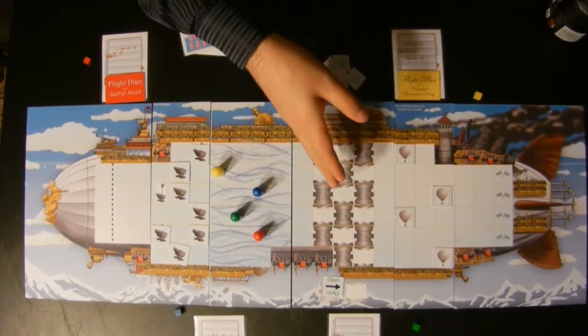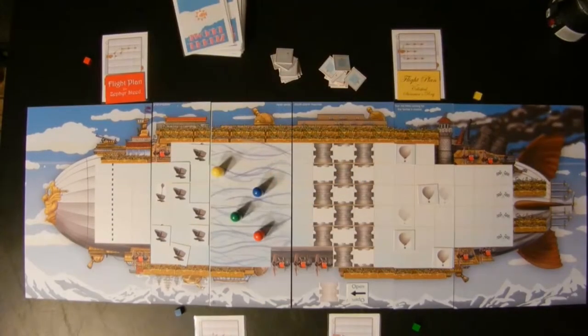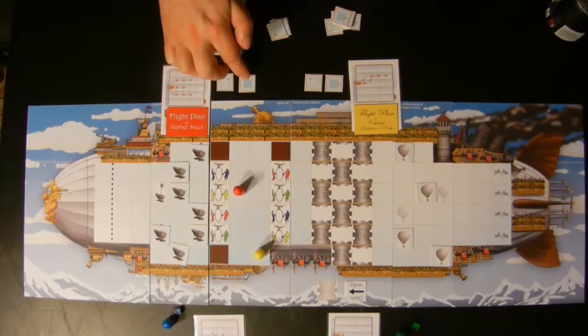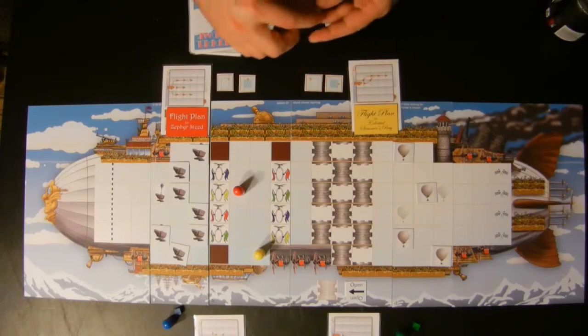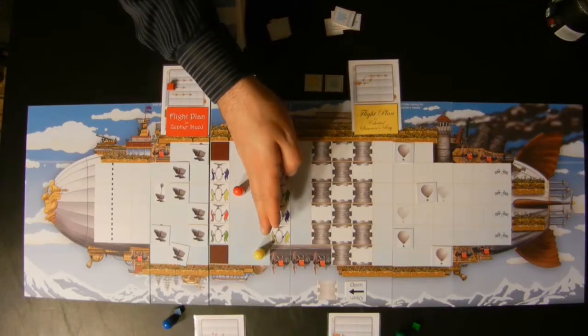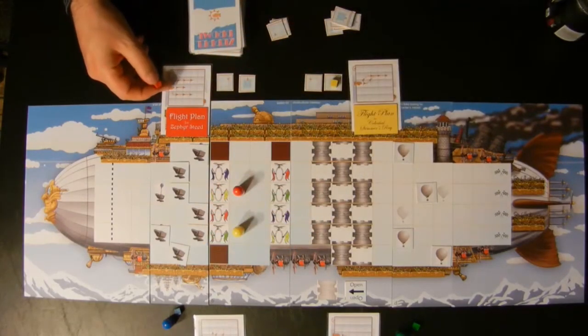After all the players are done, if there are any board elements controlled by the last place player, he or she decides what happens with them. Then all the players move one step at a time in sequence. Let's look at an example of movement with two players. During card play, the red player ended up with two vector chips behind his flight plan and the yellow player ended up with two vector chips before her flight plan. Take your movement cube and either put it on the zeppelin or on the first chip. Yellow is in the lead, so she takes her first move which is up and back. Now red moves — red has a choice of going down, up if he plays a card, or forward. Red needs to get through this hoop so he's going to pay his card and move up.